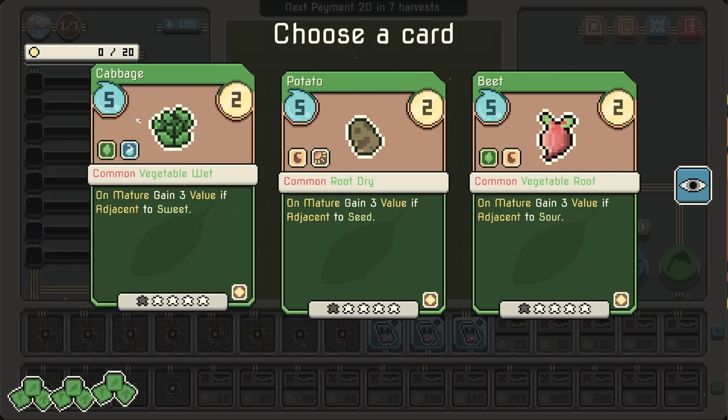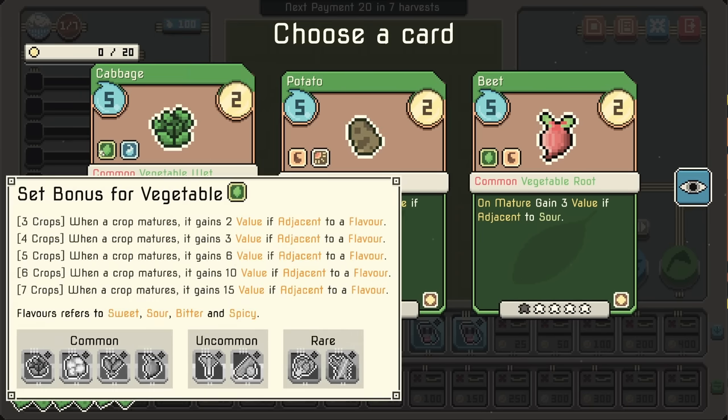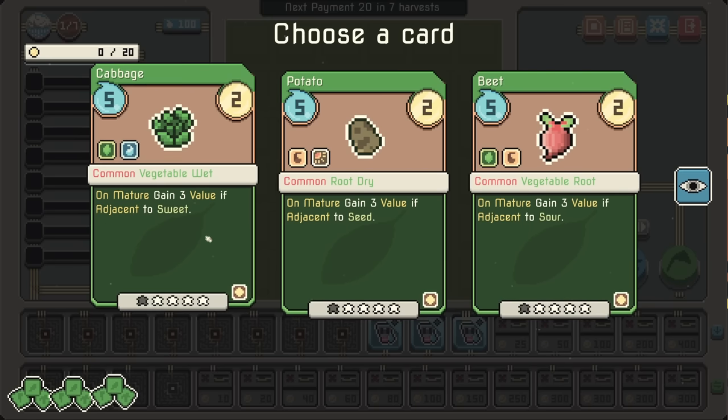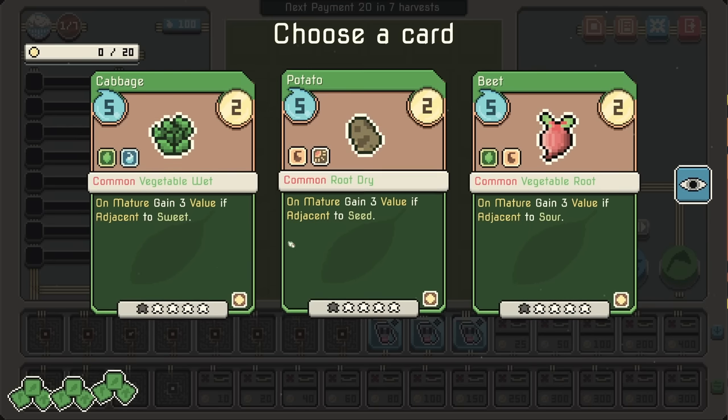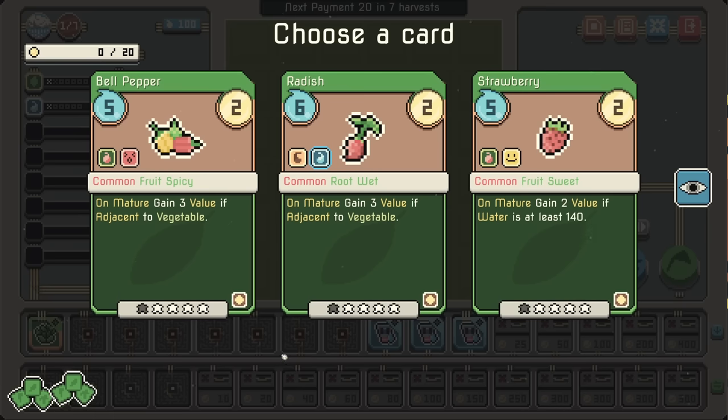The game follows somewhat auto-battler logic where each card has one to three family types, and each of those have synergies with each other. Looking at vegetables — when a crop matures, it gains value if adjacent to a flavor. If I get a bunch of vegetables with flavor, three value if adjacent to sweet or sour. I think we might want to go for a hard veg round, maybe.